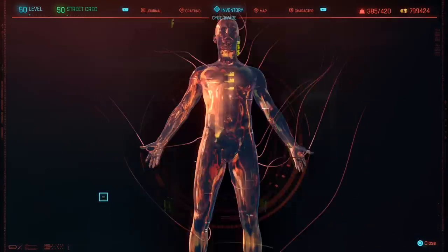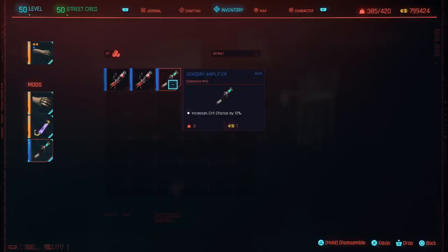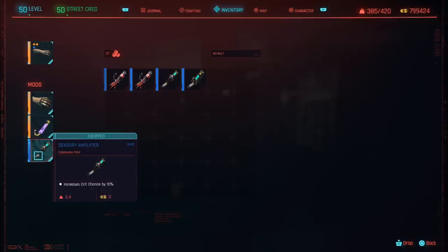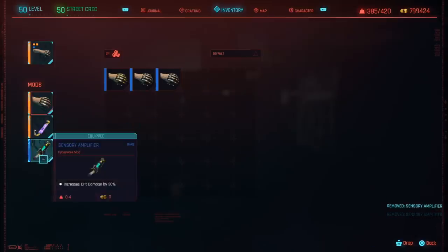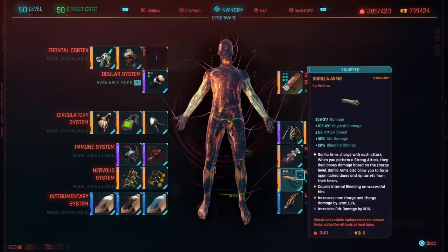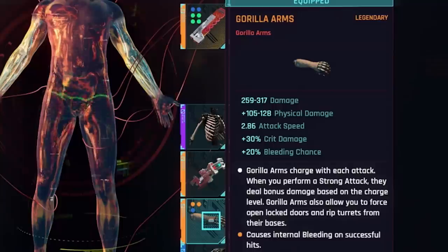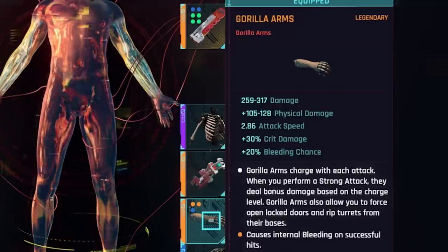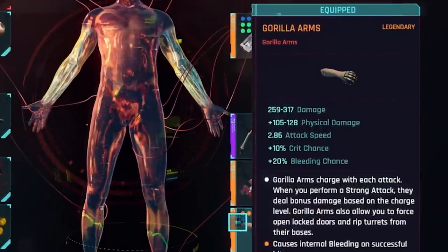A few important things to know about sensory amplifiers: you might check your stats and notice they don't appear to change. The reason is that they don't modify your main character stats but rather the stats on the item cards for the equipped cyber arm. The stats only appear when you have that cyber arm equipped, drawn out, and those specific mods installed. For example, if you have the crit damage sensory amplifier on gorilla arms, you'll see a 30% crit damage increase listed on the item. If you swap to crit chance or health up, that stat appears instead — but only while the weapon is drawn.